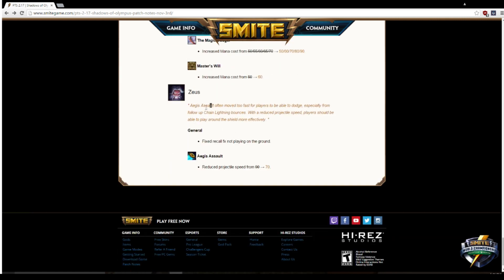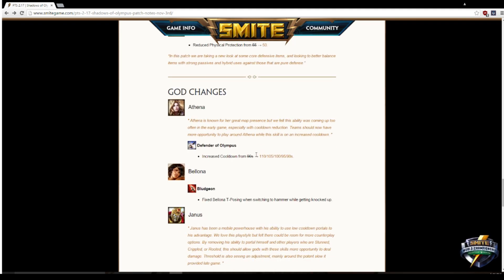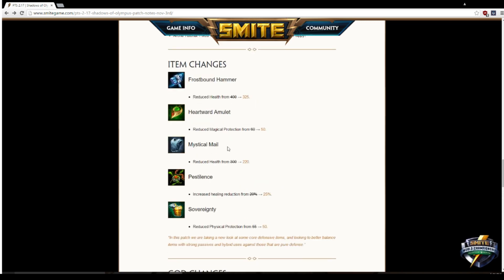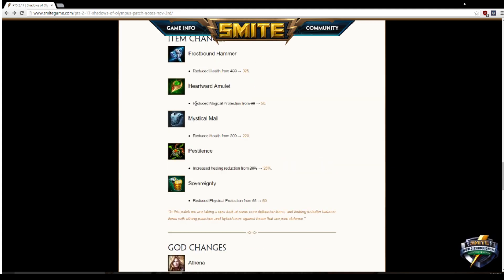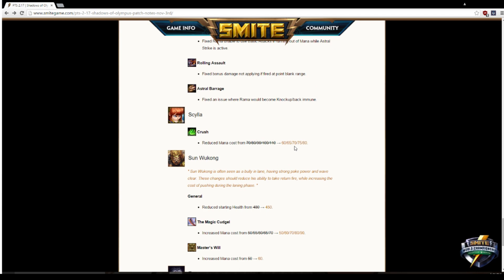Zeus gets an Aegis Assault fix where it no longer moves too fast for players to dodge — probably aimed at newer players getting hit for massive poke damage. Overall I liked this patch because it wasn't too drastic but gives a clear picture of what Hi-Rez is going for: soft changes all around. I wish there were more lifesteal adjustments, but Hi-Rez clearly doesn't want to mess up the meta right before Worlds and Super Regionals. Expect bigger changes after Season Two ends.